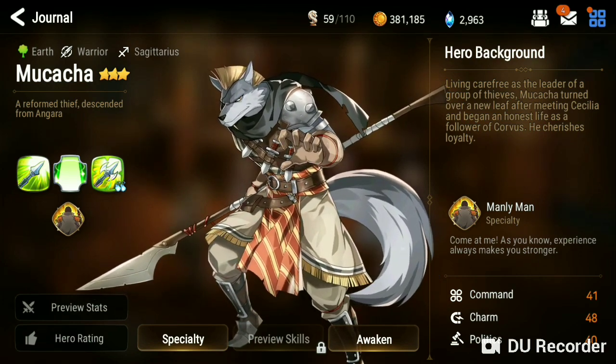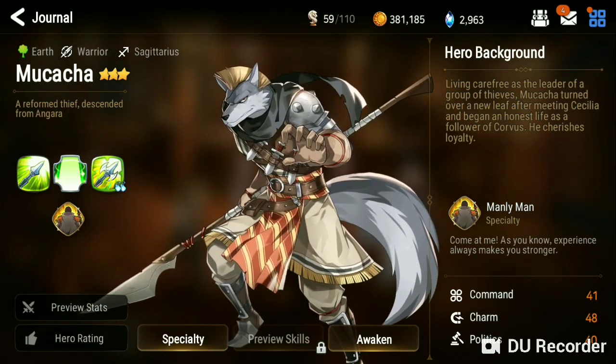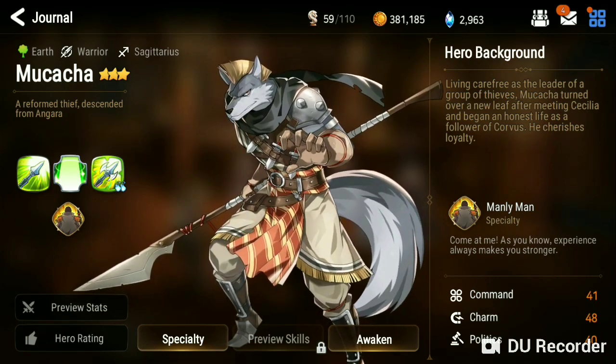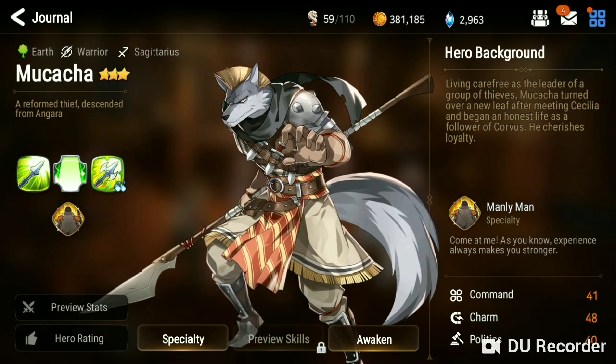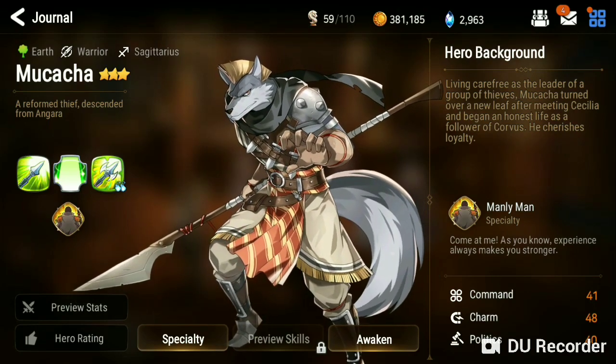That's Mukacha. He is a very good unit, so if you have him I would recommend using him — probably not right away since there are definitely a lot better units, but he is also great. He is a top-tier free-to-play unit, so you can build your whole team around him.